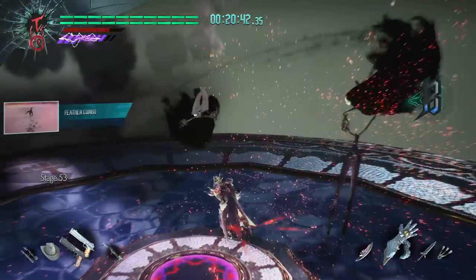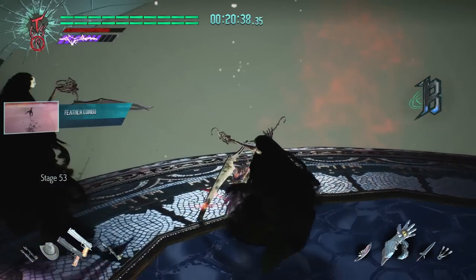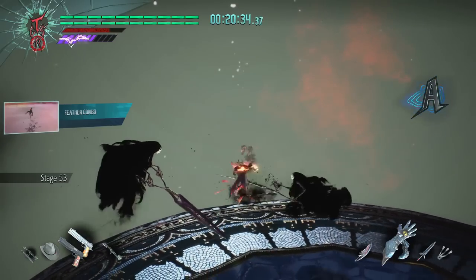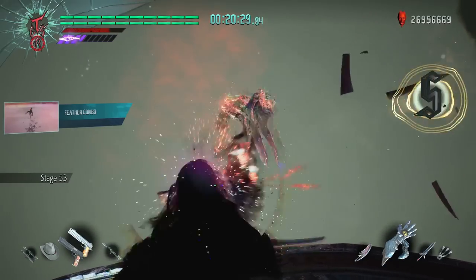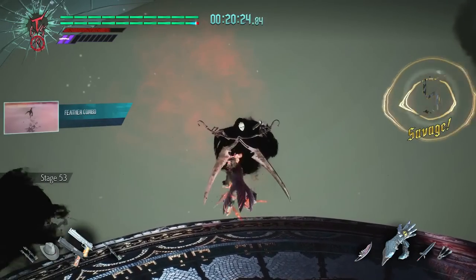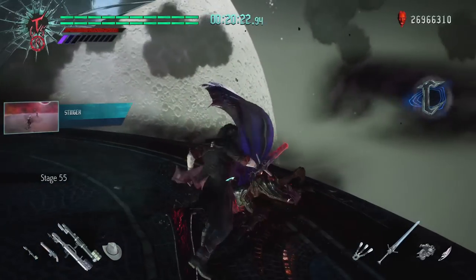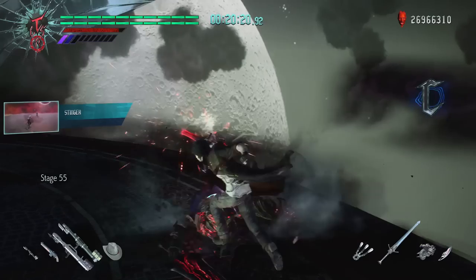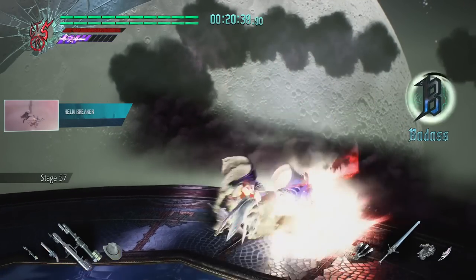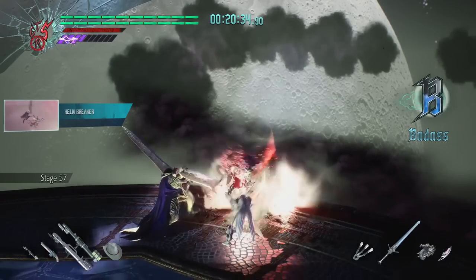On floor 53 we have these scissor enemies — typically the best way to deal with them is to parry them and expose their weak point, and they'll die in one hit. But I think this is more fun. Get good at Devil May Cry with this one simple trick. You won't believe it. Four out of five Proto Angelos recommend acetaminophen to deal with splitting headaches.